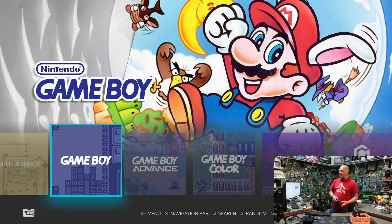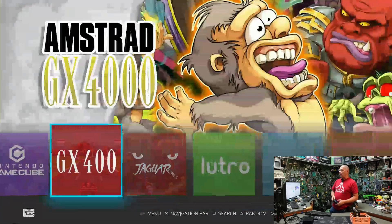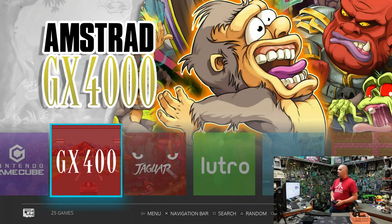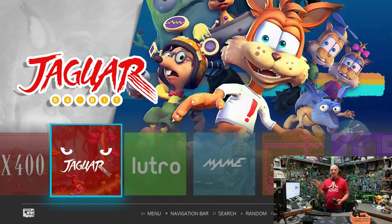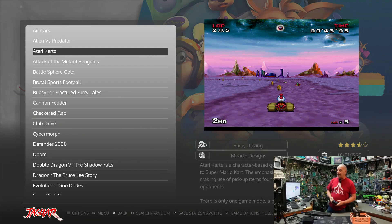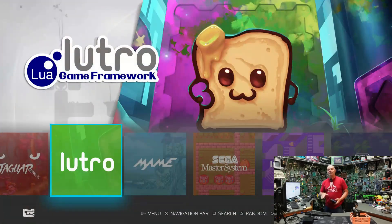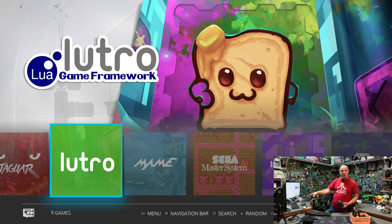Game Boy, Game Boy Advance, Game Boy Color — all of your Game Boy games are covered. Game Gear, GameCube, the GX4000. The Atari Jaguar — if you haven't seen that, this is a really neat system. They were way ahead of their time and probably would still be in business if they hadn't marketed it wrong.